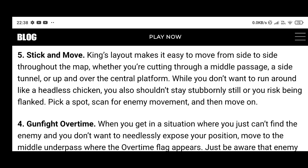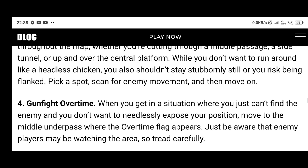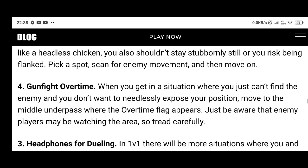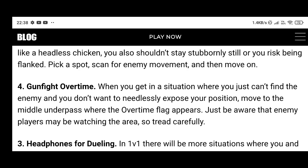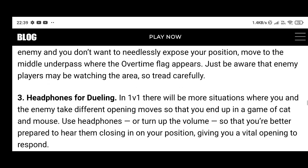Tip 4: Gunfight overtime. When you get in a situation where you just cannot find the enemy and you don't want to needlessly expose your position, move to the middle underpass where the overtime flag appears. Just be aware that enemy players may be watching the area, so tread carefully.